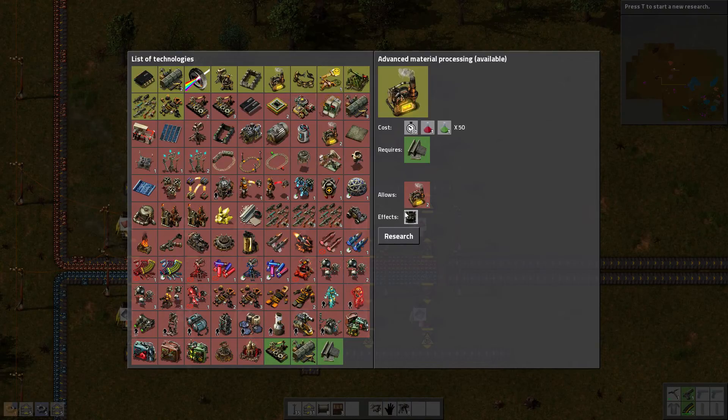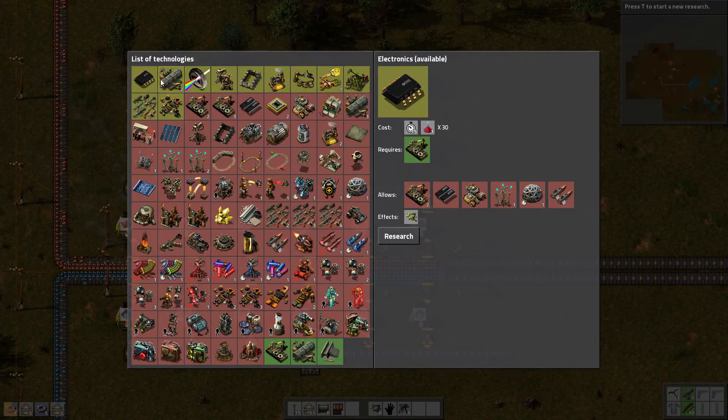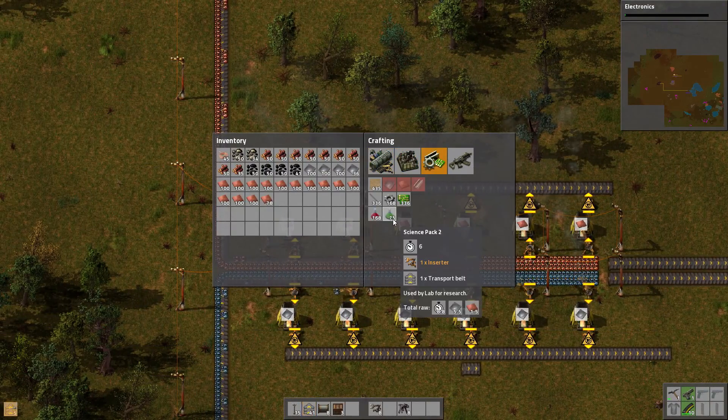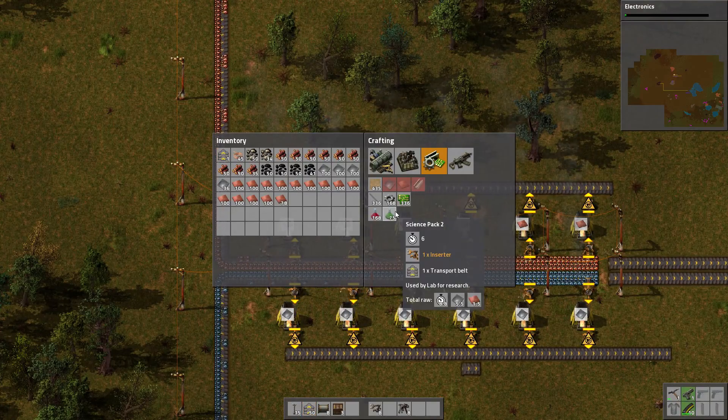I didn't think that through — I saw green science was required and just didn't think about it. That's kind of upsetting. For the time being we'll do electronics instead. We can make 75 green science packs — we just need inserters and transport belts, so that won't be too hard.